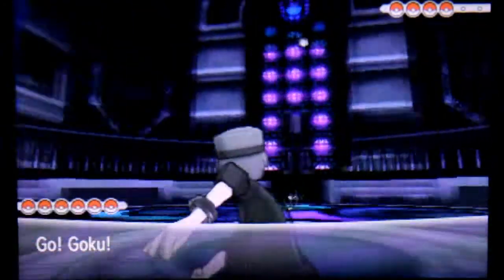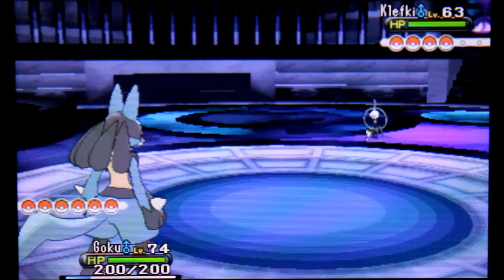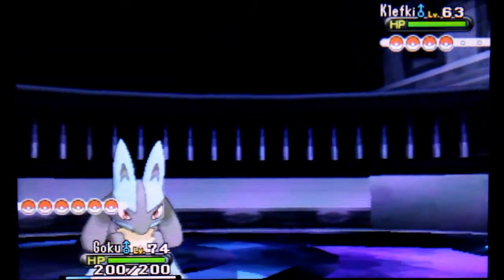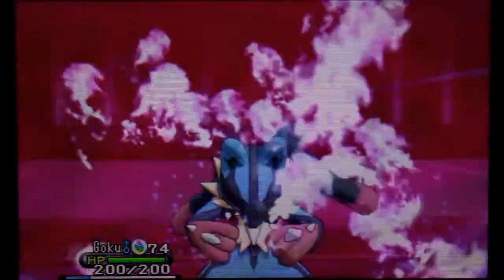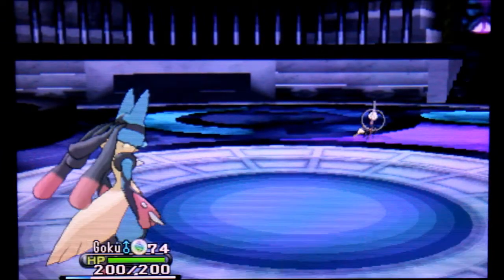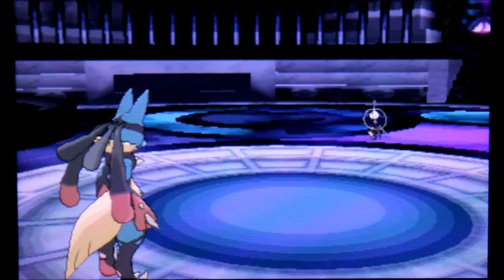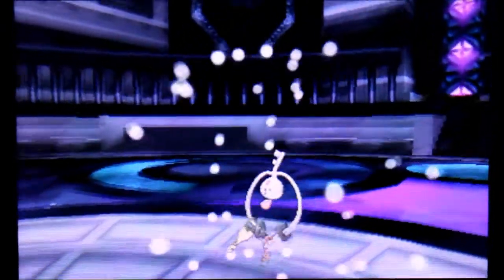So the first Pokemon he throws out is a Klefki. This guy is a Steel and Fairy type, which is pretty crazy. So I'm going to go for Mega Evolution and Close Combat this dude. This should kill it. If not, then this guy is pretty defensive - and I think he is. Oh crap, he's fast too. Spikes. Close Combat is so powerful, I love it. Poor Klefki.